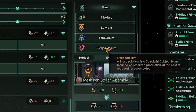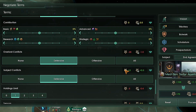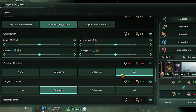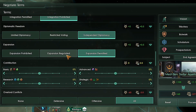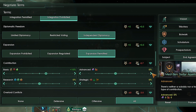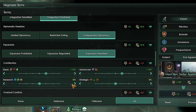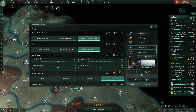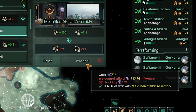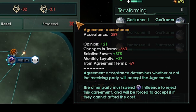If you don't have the overlord DLC, do this: set overlord conflict to all, independent diplomacy, expansion permitted, and unified sensors. Set basic resource contribution to 15%, advanced to 15%, and research to 15%. Do this and you should be all right without any DLC. If you don't have enough influence or acceptance to change it all at once, that's fine — change what you can and change the rest later when you have more influence.